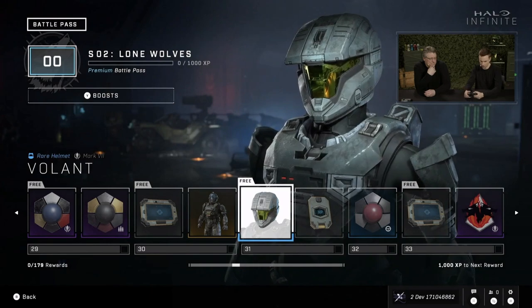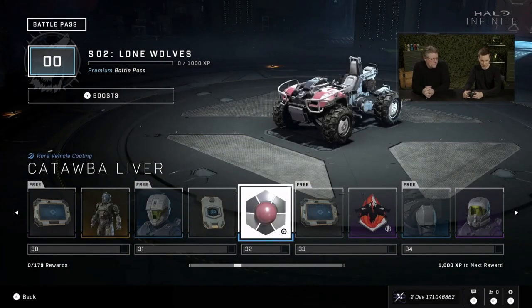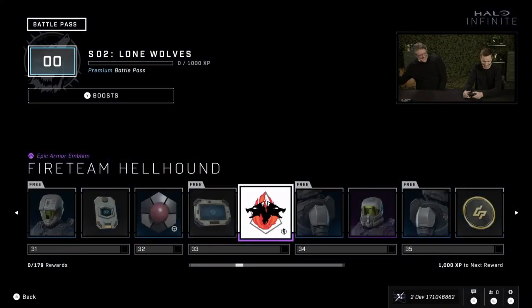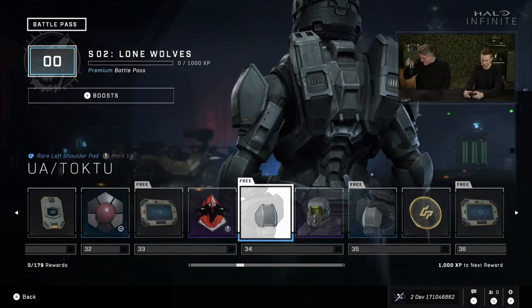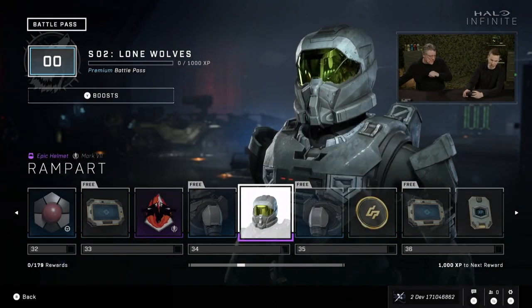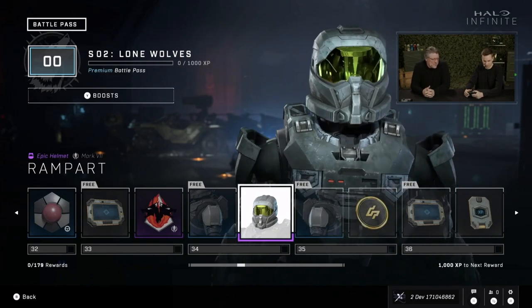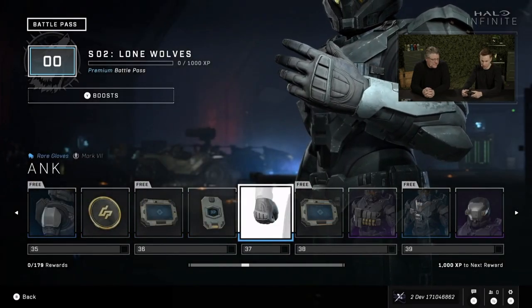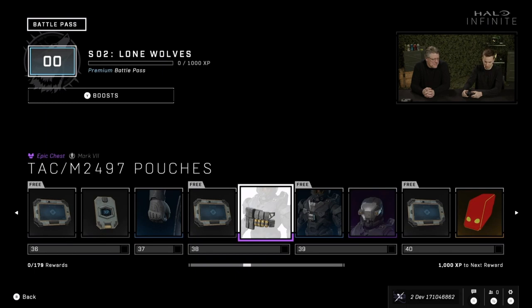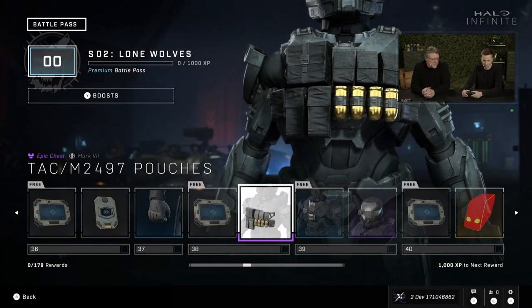Some more Mark VII gear — lots of good stuff. Additional shoulder pieces for Mark VII as well. There's Rampart, which kind of looks like the EOD of old — a classic. Keep jumping forward: some new gloves and chest attachments. And this one on the free track, a lot of players will recognize from our key art on Season 1. You can now get it for free just in that free track.